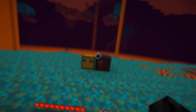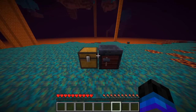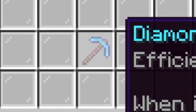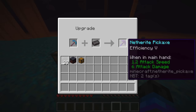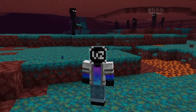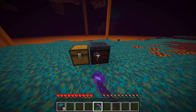I interrupt this video to let you guys know that halfway through making this video, a new version of the snapshot got released which changed the way that you actually create netherite tools, and the timing could not be worse. There was another update to the latest snapshot - how it actually works is by using this smithing table. If you put the tool in and the netherite ingot, you get the pickaxe and you get to keep your enchantments. I spent all that time fully enchanting my netherite armor, tools, and weapons. If I had just waited for this part of the snapshot, I would have saved so much time.